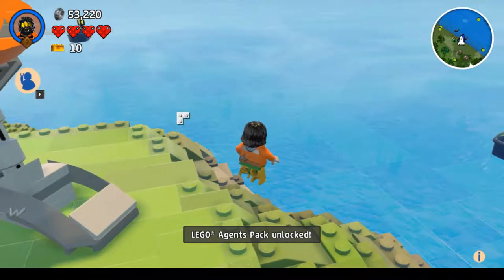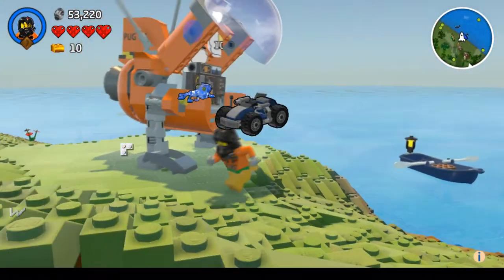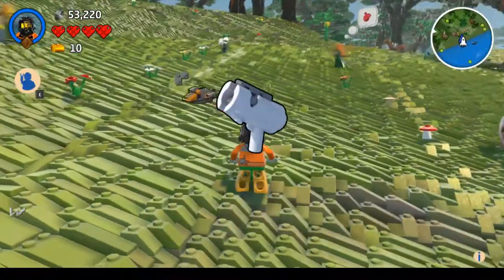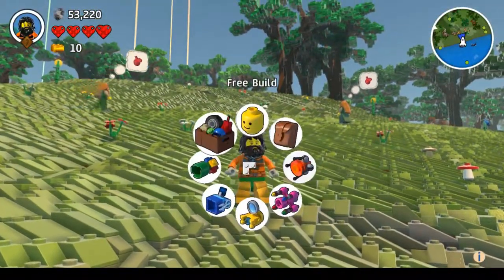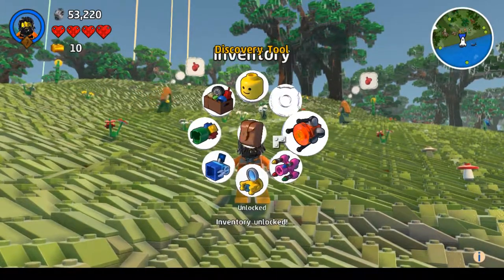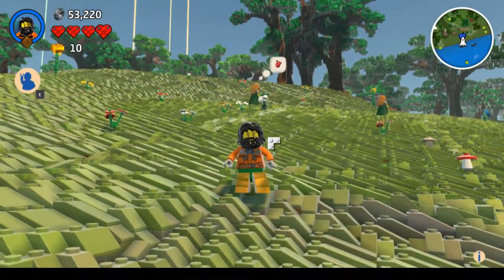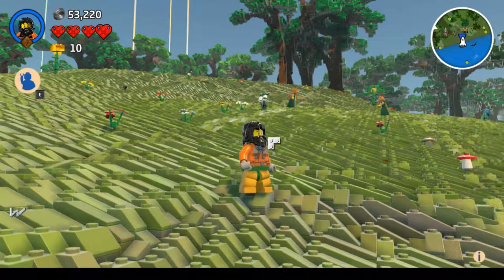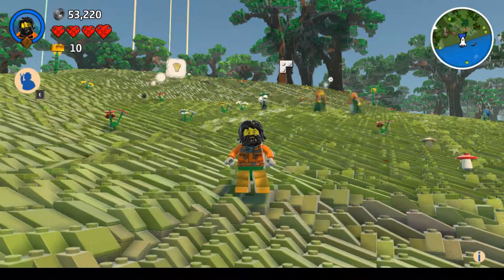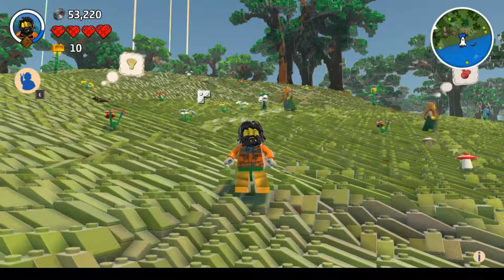I've unlocked some Agent's Pack - I don't know what that is. And I've got a bunch of new discoveries for doing absolutely nothing. Inventory unlocked. And that's doing nothing. I've unlocked my entire wheel. Are you going to explain to me what that is? No, no, no. I'm not even questioning it at this point. I'm not even questioning this game anymore.